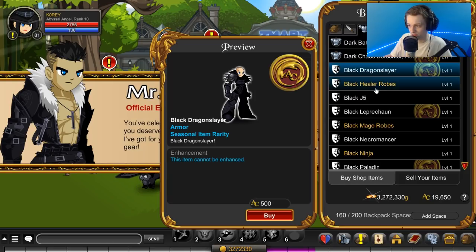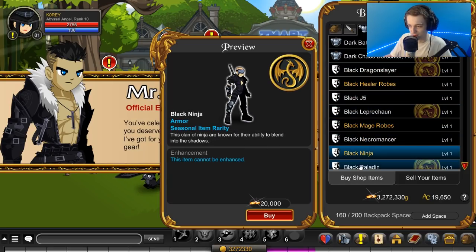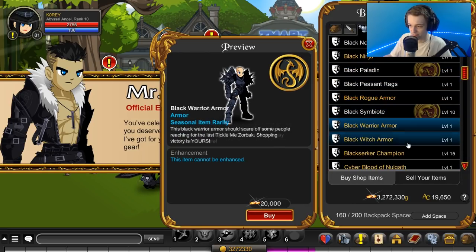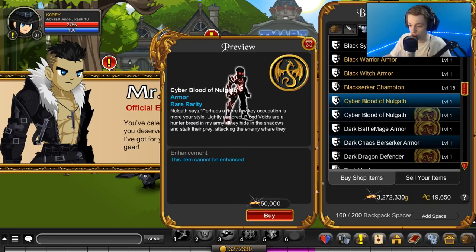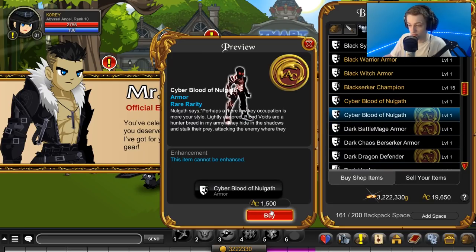What else do we have in here? All the Black Friday stuff. I don't know if we got any armors for Cyber Monday. We definitely got one armor. Most of the stuff is Black Friday, but I'm pretty sure we did get at least one. Yeah, that right there - Cyber Blood of Null. 50k gold, I'll buy it. Or 1,500 AC.